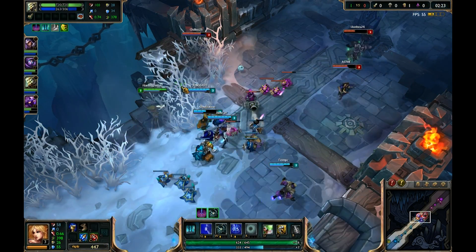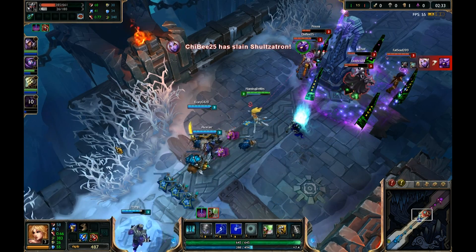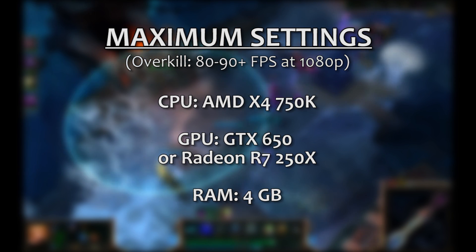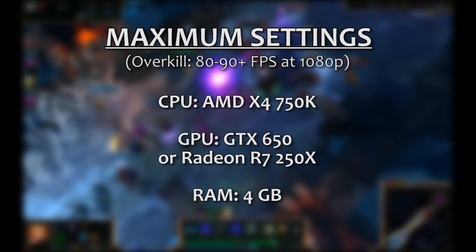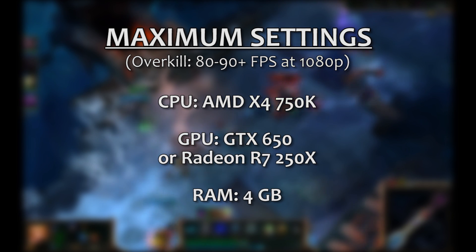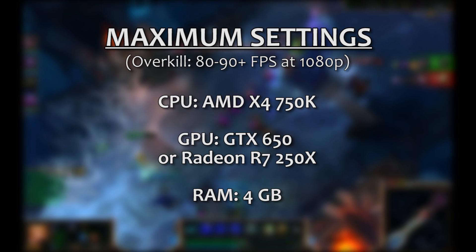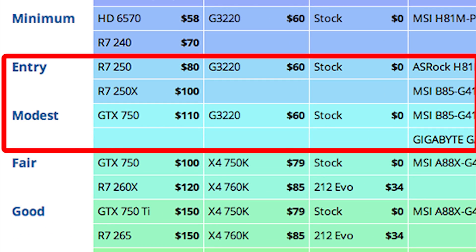Let's move on to max settings at 1080p. Since League is such a competitive game, most players want to run it at its full potential, and for that, the most important component is a decent mid-tier graphics card. This setup is a little overkill for running League on max settings at 1080p, but as a bonus, it's powerful enough to run more demanding games pretty well, and still at a very reasonable price. We normally shoot for getting 60 frames a second on max settings, but this setup could probably get you more like 80 or 90 frames a second in League, assuming your monitor's refresh rates allow for it. For the CPU, we're recommending AMD's Quad-Core X4 750K. For the GPU, we'd recommend the GTX 650 from Nvidia, or the R7 250X from AMD. We'd also recommend upgrading to 4GB of RAM to keep the system balanced. With specs like these, you should be able to build a system to run League on the fullest settings at 1080p for around $475. See the entry or modus tiers at LogicalIncrements for examples of how that build would look.